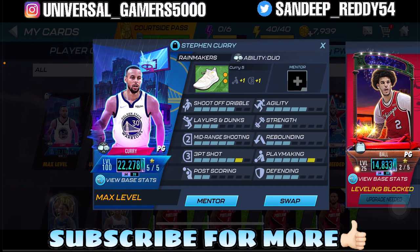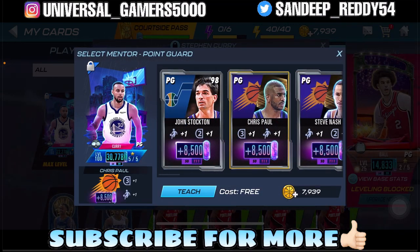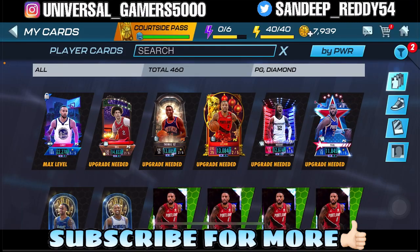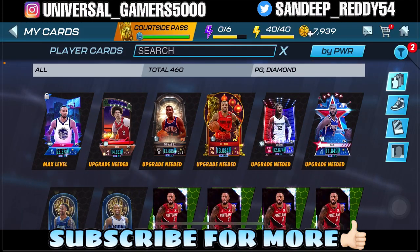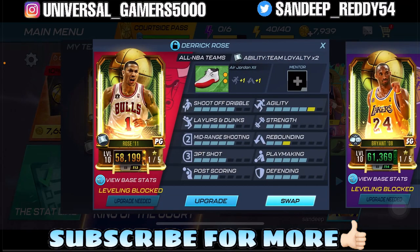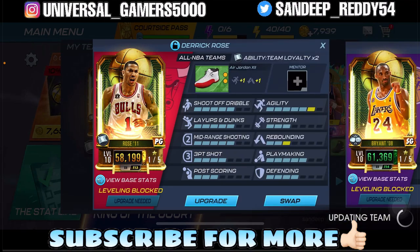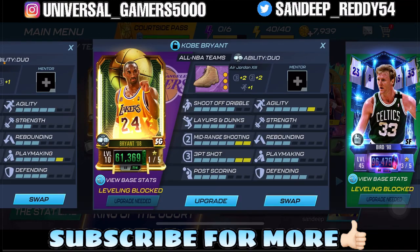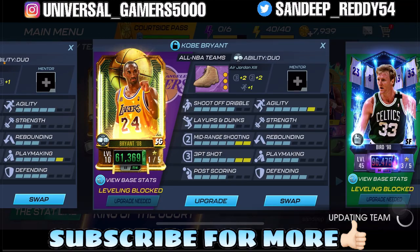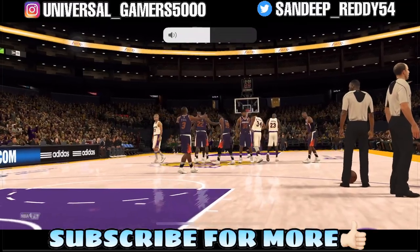Let's go without wasting any time. I'm not using any mentors because 2K is charging for mentors and I don't want to risk spending coins. Let me set my lineup quickly — we're gonna have the Rainmaker Steph on level 100 at the point guard position and use MJ. This is a 60,000 power lineup.